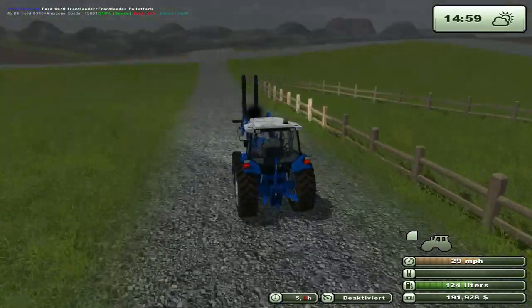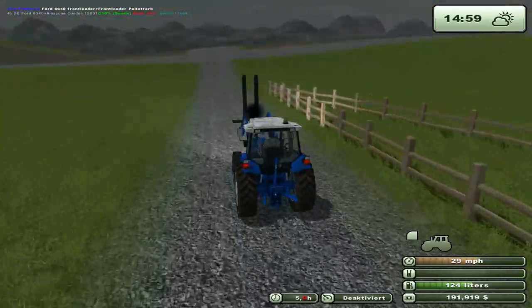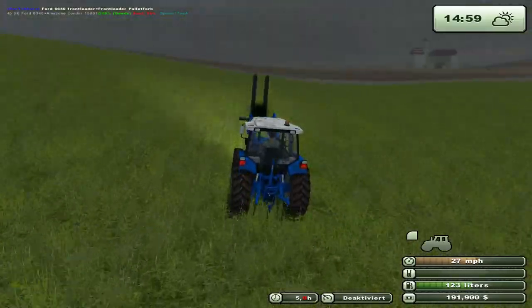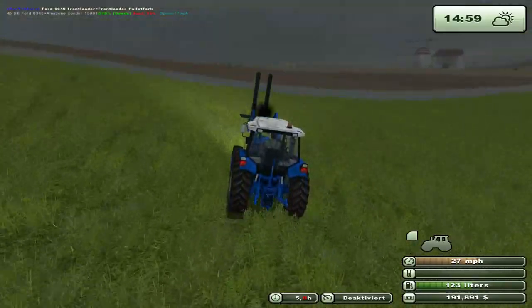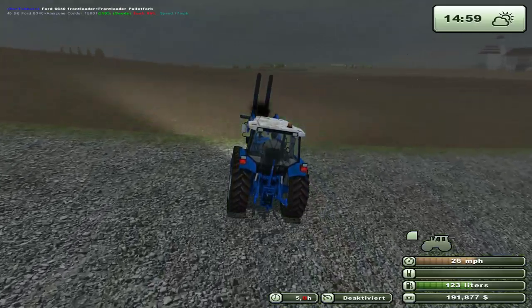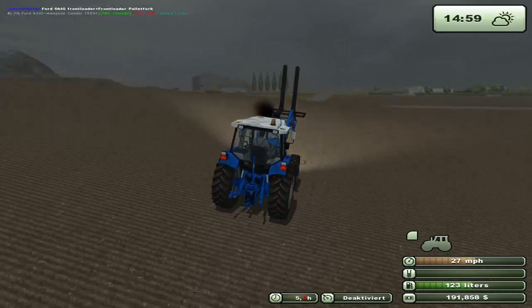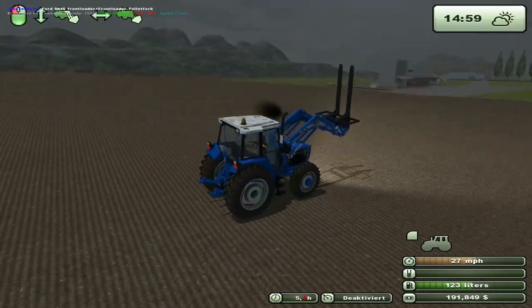We've got $190,000 and that's going to go down quickly because of the cost of seed and fertilizer. I don't think I'm going to get the self-propelled sprayer — I think we'll grab the other sprayer because we're just doing a test. If the test fails and we don't increase our canola yield, then what's the point?